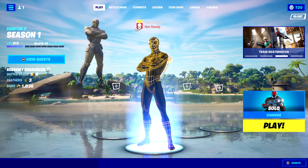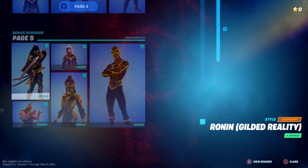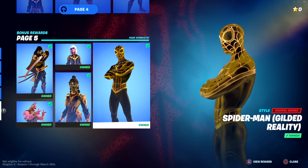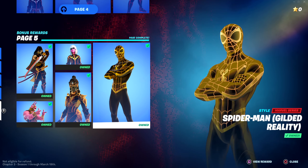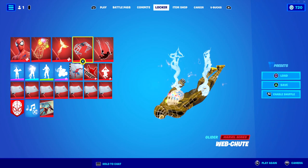Hey guys, welcome back to another Fortnite video here on the channel. Today is the very final skin of the Battle Pass. Fully under bonus rewards, we have the Spider-Man Gilded Reality Style. This is the final Spider-Man style and the final style for everything that you can unlock in the Battle Pass — Page 5 of bonus rewards, the final thing, and I'm excited to go over him.